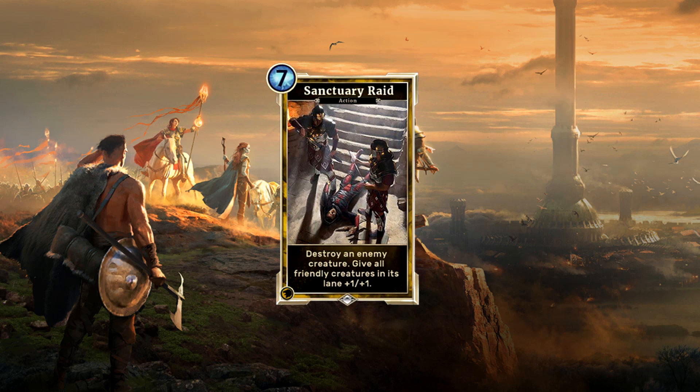Next up is the willpower card Sanctuary Raid. If you are a control or token player you might love this one, as we are looking at another huge destruction tool. Yellow already has a bunch of viable destruction cards. The best one of course is the Piercing Javelin, a five-Magicka card that has prophecy and allows you to kill whatever you like. The Sanctuary Raid also enables you to kill a target enemy creature, but has no prophecy and costs two Magicka more. However, on top of the destruction, you are getting +1/+1 to all friendly units in the same lane.